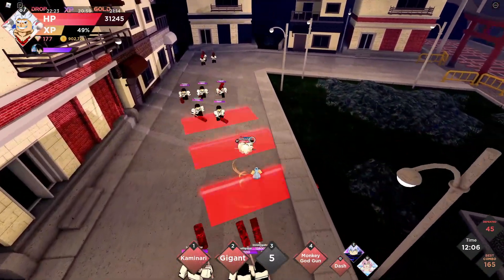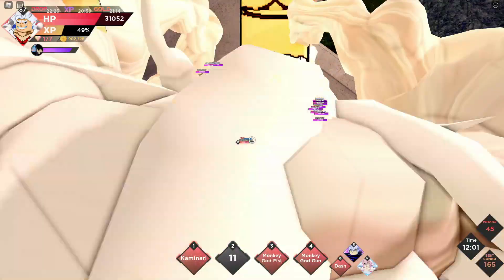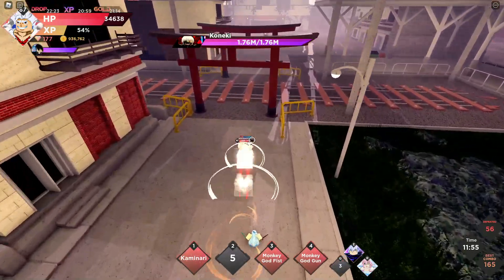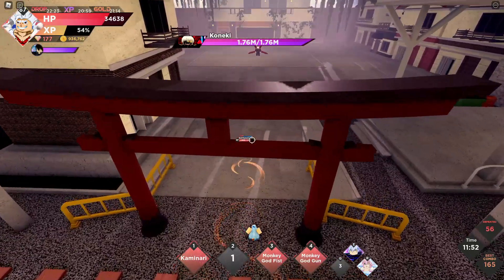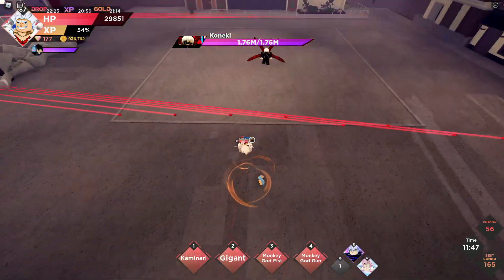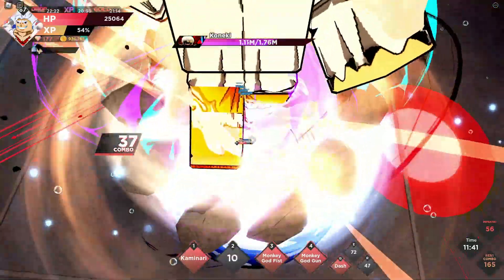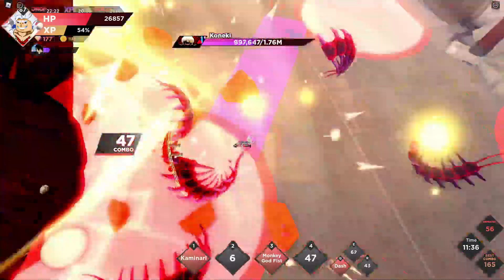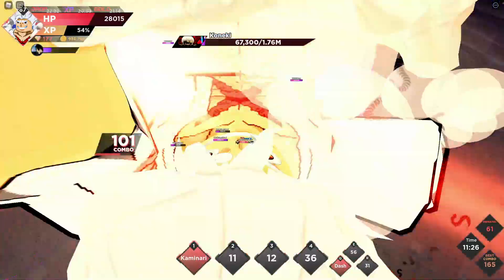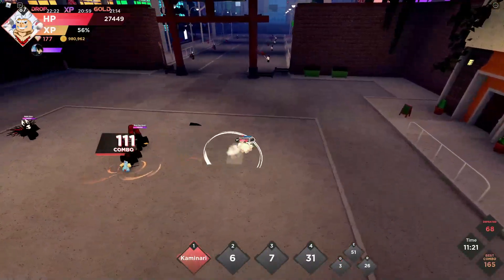His whole kit seems extremely useful for actual story missions. In raids, not so much, just because there are better characters in terms of iframes that do more damage — like Gojo's kit is just insanely good. Now let's see how we handle this boss. Using Gigant — wow — and Monkey Godfist to kill the remaining NPCs.